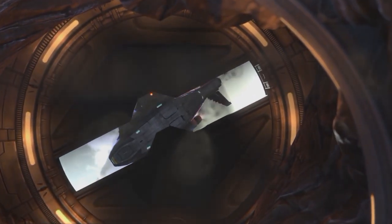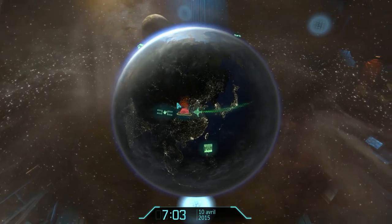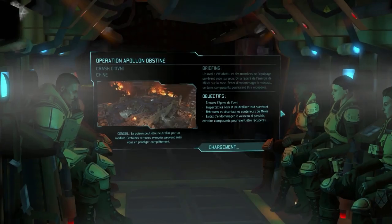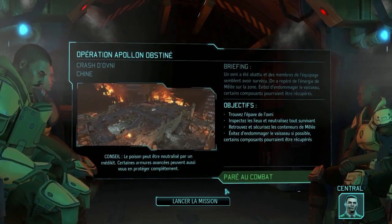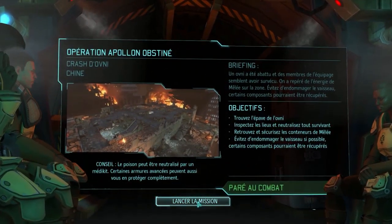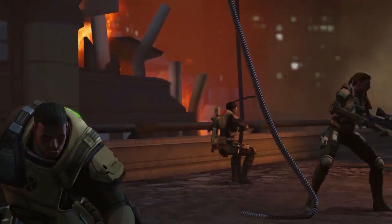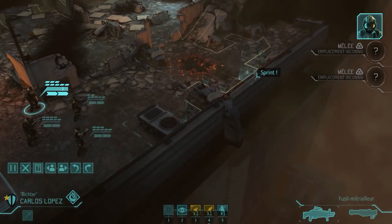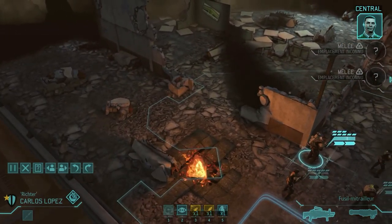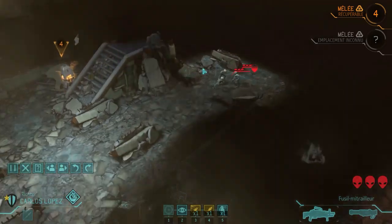We're going to launch the mission. It's quite a trip all the way to China. We'll arrive at night. We have the site in visual — descending. Your next operation will take you to China. It's right in the middle of the city; apparently the UFO crashed in a densely populated urban area. Let's hope there were no casualties.